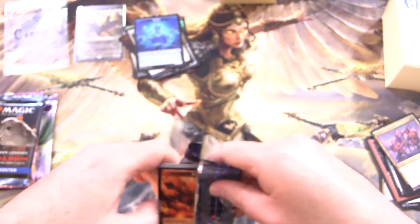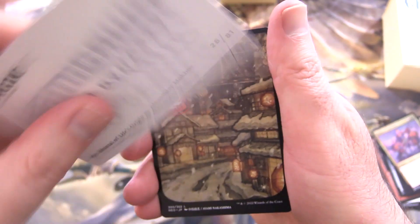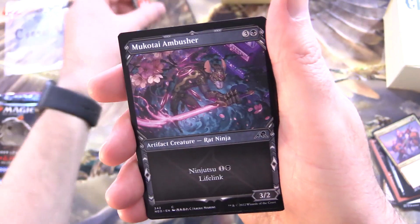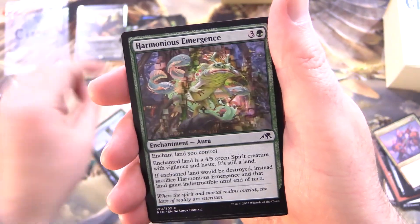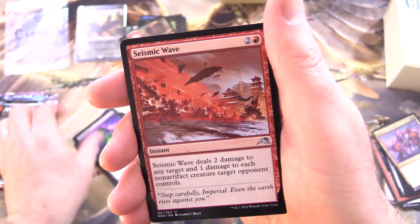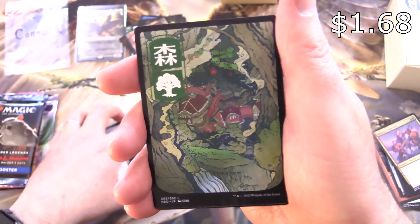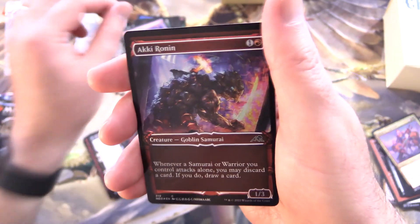Kamigawa Neon Dynasty. We've got The Wandering Emperor. Go-Shintai of Life's Origins — strike out — and a Mountain. Mukatai Ambusher, another rat, Covert Technician, Fade into Antiquity, Harmonious Emergence, Crackling Emergence, Gravelighter, Seismic Wave, Okiba Reconnoiter — rats in leather jackets, flipping it around — Nozomi Road Captain, and an extra land. A Forest. And Ogre-Head Helm is the rare. Foil Akki Ronin Goblin Samurai, and no list pull in that one either.